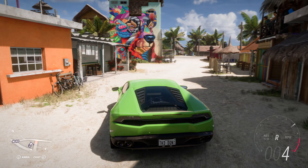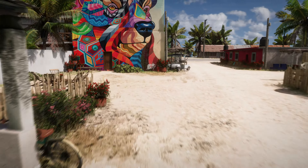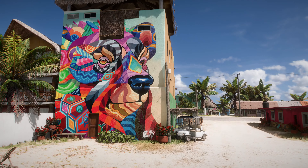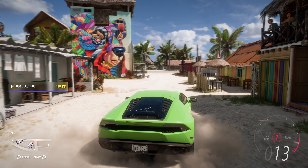Speaking of, hold up Don. This is a mural by Mexican artist Farid Rueda — just one of the many beautiful, faithful pieces of Mexico you'll find all over Forza Horizon 5.